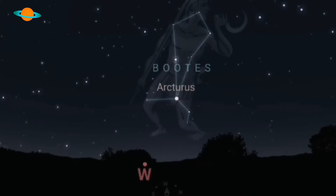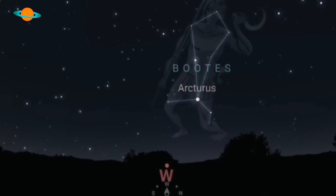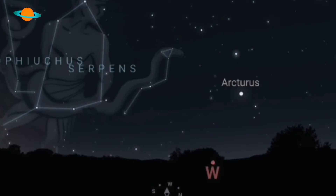To find M5, a good starting point is Arcturus in Boötes — however you want to pronounce it, it really doesn't matter. Arcturus is a very bright, yellowy-orange star in the western sky. At the moment it is getting quite low, but there is still plenty of time to find M5. Once you've identified Arcturus, start to move south a little bit.